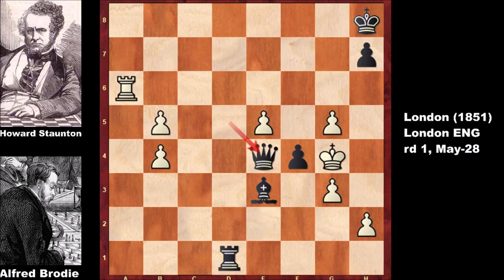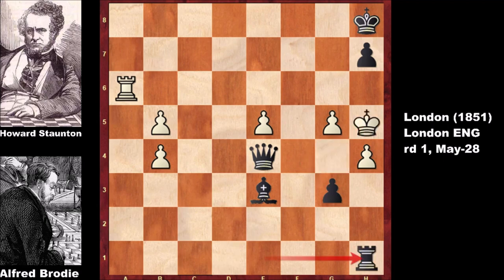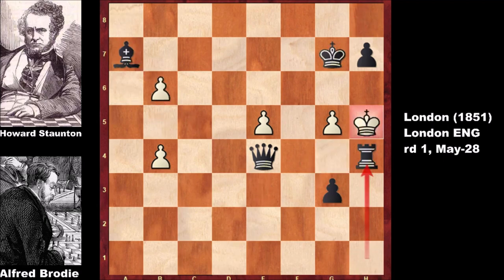A beautiful and very accurate chess game by Stanton. The possible continuation — just for fun — pushing the pawn, capturing, and eventually rook takes h4. After losing a pawn and having a passive position, white had no defense against Stanton. Brody had no chance; he lost both games against Stanton and was eliminated. A very accurate player for his time. Hope to see you next time for more games from this tournament — take care and bye!